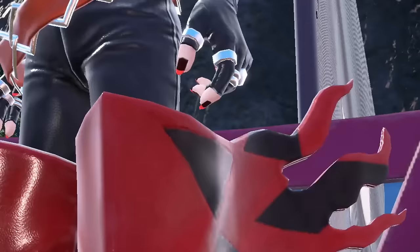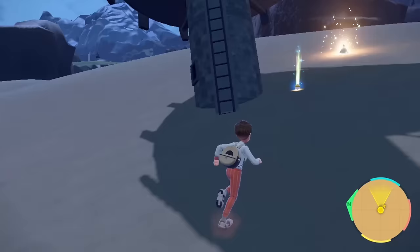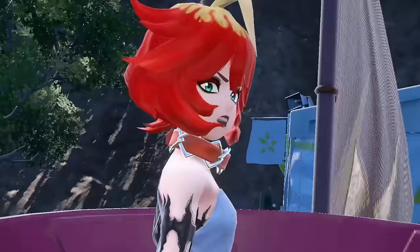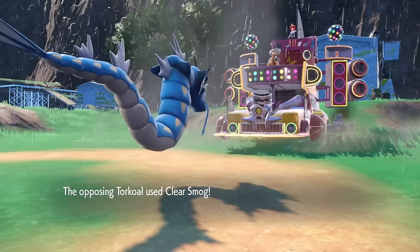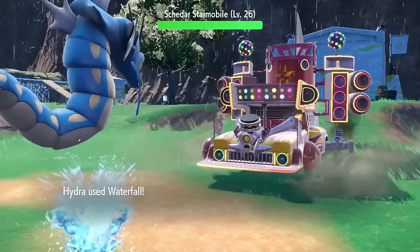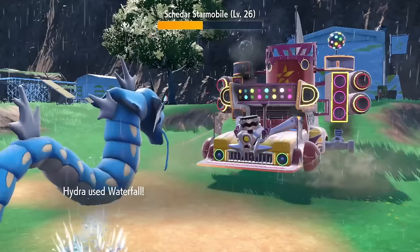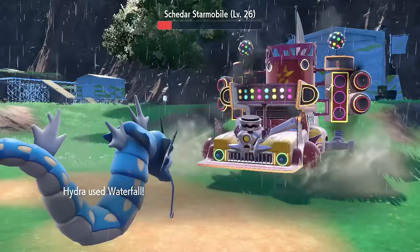Team Star is once again our focus, with Mela and her Fire Team needing to be dealt with. One thing I always do before Mela is grab the TM for Rain Dance from the desert near a ruin, though there's also one just outside the base. Mela comes out on her car looking pretty angry, but her day is about to get worse. Hydra starts against her Torkoal and we go for a Rain Dance, removing the sunlight, while Torkoal goes for a Clear Smog. Hydra then unleashes a Rain-boosted Waterfall, obliterating Mela's Torkoal in one hit. The Starmobile uses Screech to harshly drop Hydra's defense, while a Waterfall does insane damage — over half the car's health. A Blazing Torque does little damage but gets the burn, meaning a second Waterfall isn't quite enough. We eat another Blazing Torque well and then wash the Starmobile away with a final Waterfall.